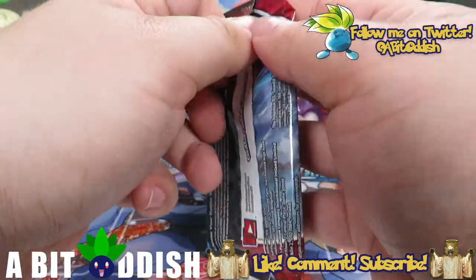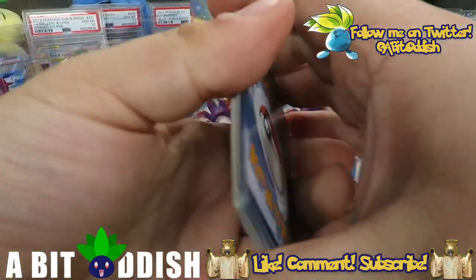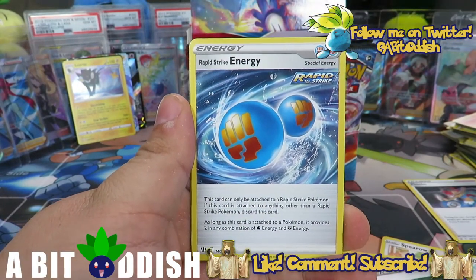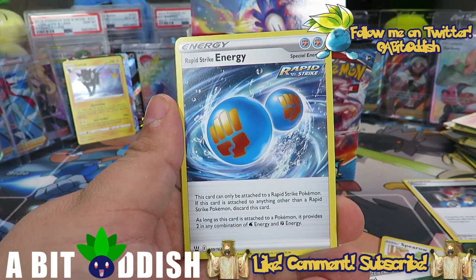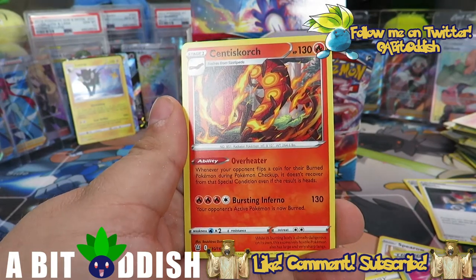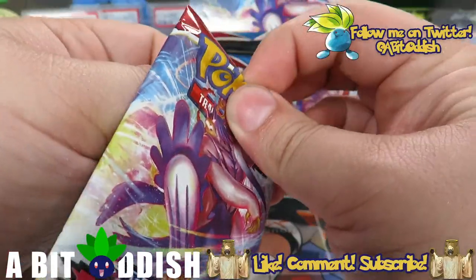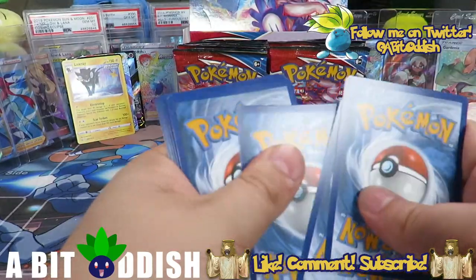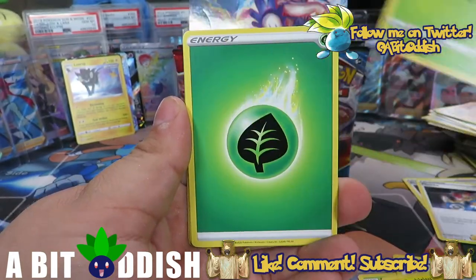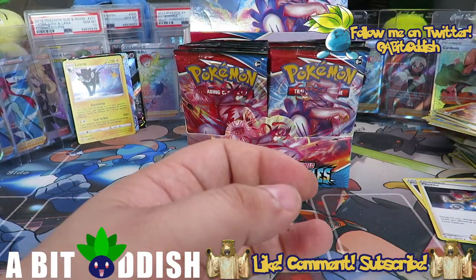Next up Empoleon pack. We got Necrozma, the rainbow Tapu Koko, and Victini so far. Cheryl, Rapid Strike Energy — provides two in any combination of Water and Fighting for Rapid Strike Pokémon — Phoebe, there we go! Escape Rope reverse, always good to get those. And a Sinistea. I don't like flip-a-coin abilities. Speaking of crazy Lickitung cards — Lickitung usually has some crazy attack involving a coin flip in the Pokémon TCG. Pachirisu — gonna see it in Sinnoh remakes very soon, excited about that.